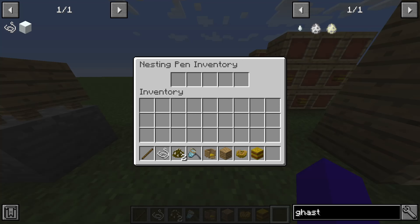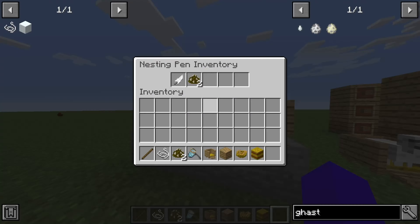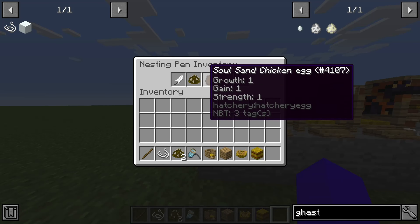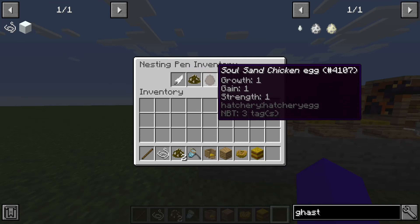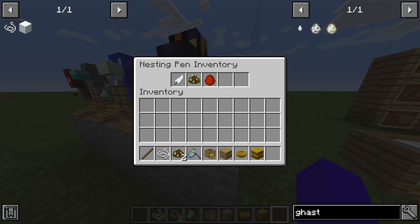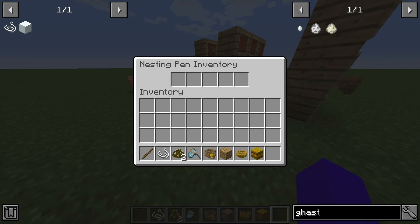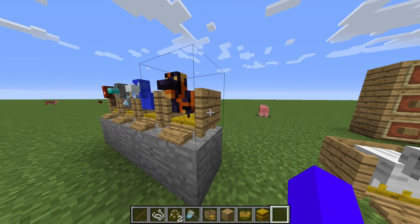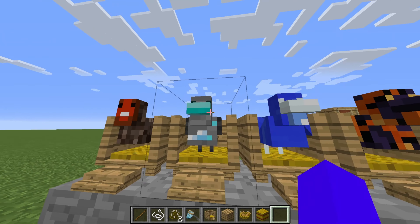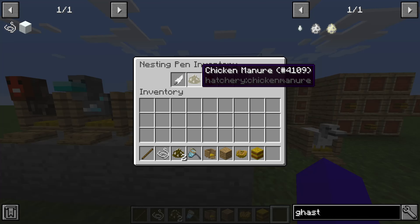You will then have this inventory. As you can see, since I was setting up earlier, these chickens have already made some things. So your chicken — like this Flint one here — will make an egg of its own. This is a Lava chicken, a Water chicken, a Diamond chicken, and a Soul Sand chicken.